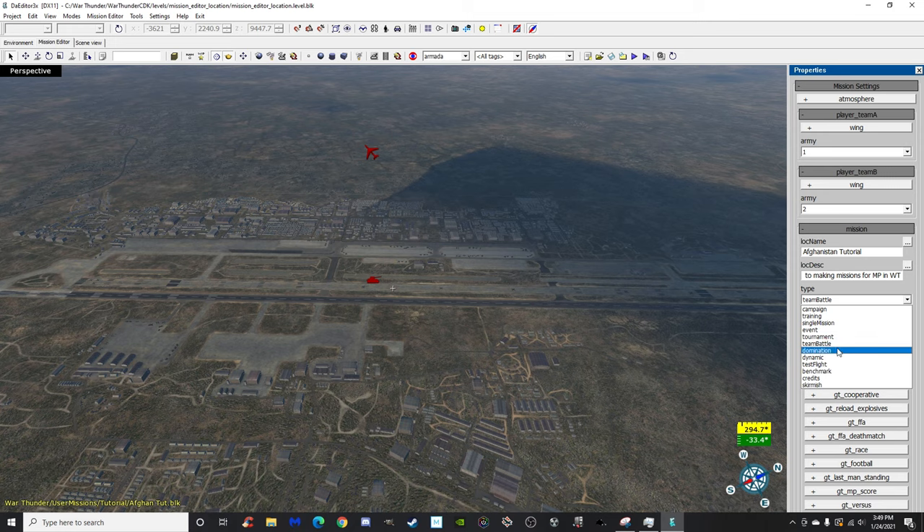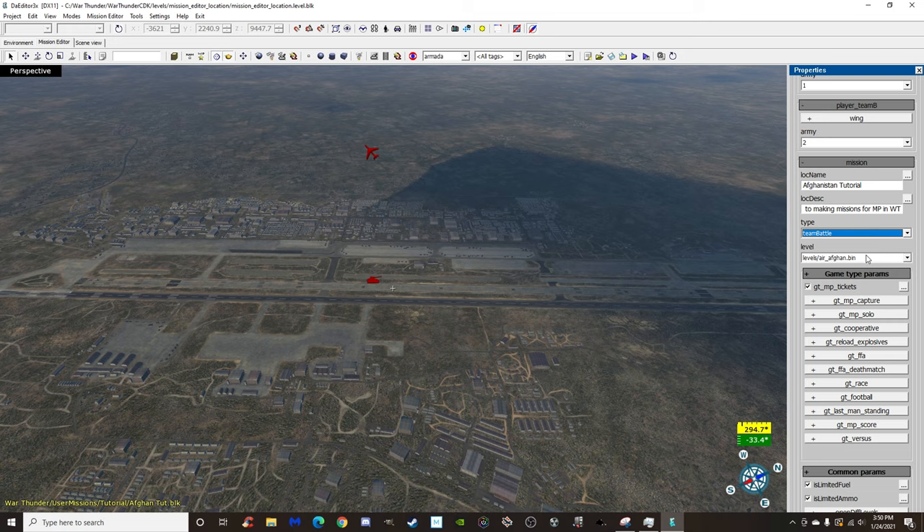The type options include campaign, training, single mission, event, tournament, team battle, domination, dynamic, test flight, benchmark, credits, and skirmish. Credits is for dynamic campaign cutscenes. The one I always set it to is team battle — you can set it to domination, but I believe that means airfield domination, not tank domination. Team battle is much easier.